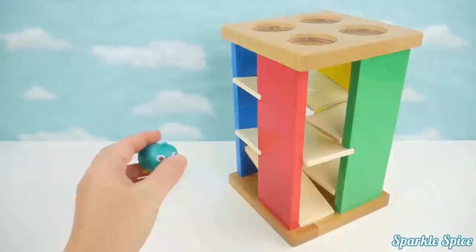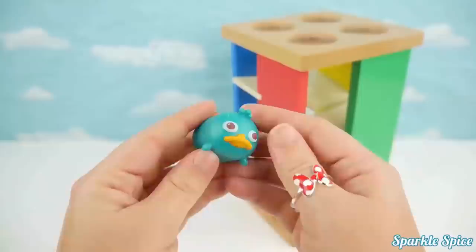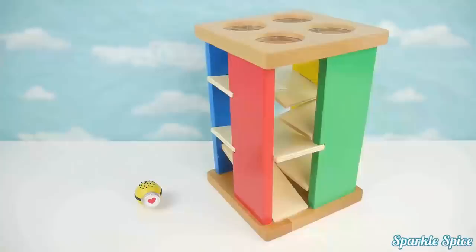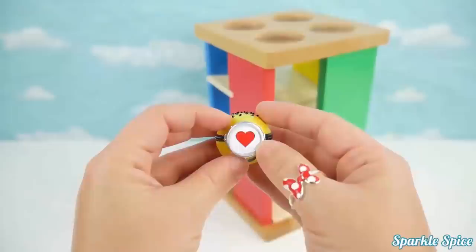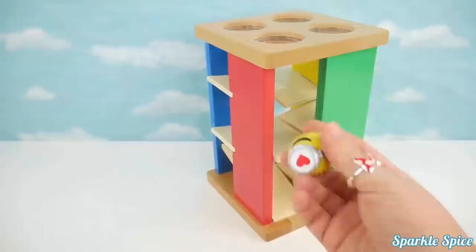Now we've got a Tsum Tsum character. This is Perry. He's green with a brown tail and a yellow beak. Let's see if you can roll through our maze. Here you go. I see Perry here. He didn't make it too far. We've got one last toy to try in our maze. It's a My Emoji Minion. He's yellow with little black hairs on top. And do you see? It's a red heart. Wow, he's rolling fast. He did a great job rolling through that maze.